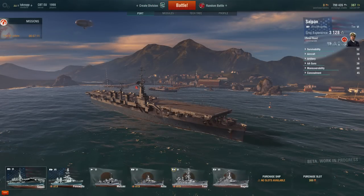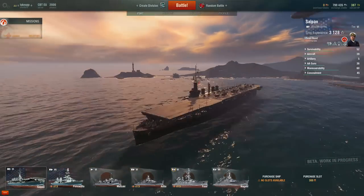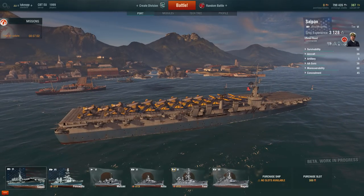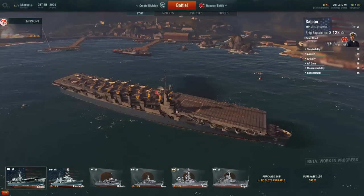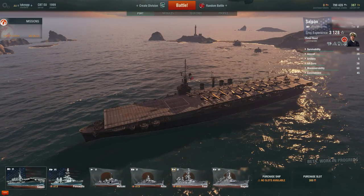So this has been the tier 6 American aircraft carrier, the Saipan. It's actually a pretty good ship overall — a big increase on the tier below, the Independence. The Independence is sort of a bridging ship between the Saipan and the tier 4 Langley. This is a very nice increase from tier 5.